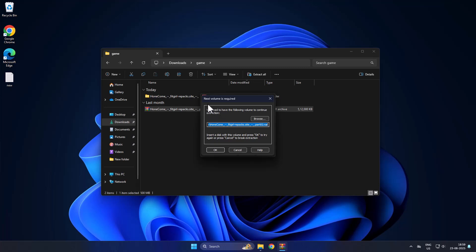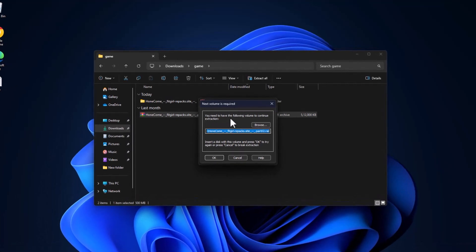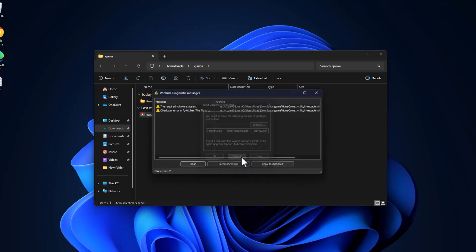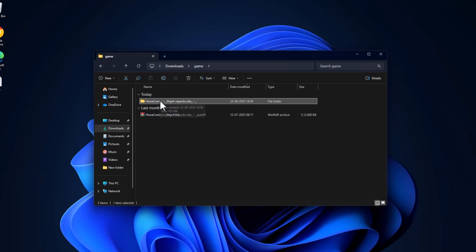Hello guys, welcome to my channel. Today we are going to see how to fix a WinRAR error: 'Next volume is required — you need to have the following volume to continue extraction.' To fix it, click Cancel, close it, then right-click on the extracted folder and select the Delete option. The problem is you don't have all the game parts in the same folder.